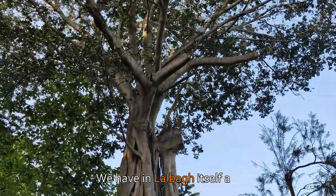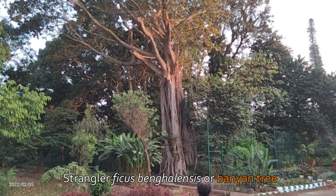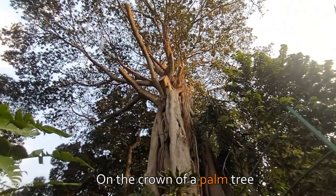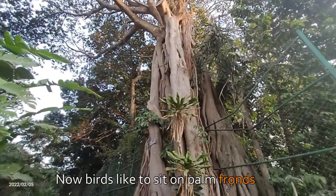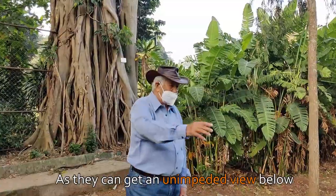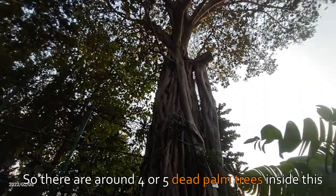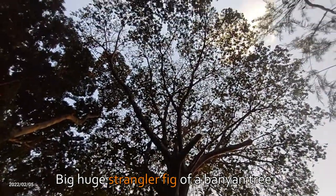We have in Lalbagh itself a strangler — ficus bengalensis, or banyan tree. Originally, a bird had dropped a seed on the crown of a palm tree. There were four or five palm trees planted together. Birds love to sit on palm fronds, as they can get an unimpeded view below and pick off butterflies and insects. So there are around four or five dead palm trees inside this big huge strangler fig of a banyan tree.